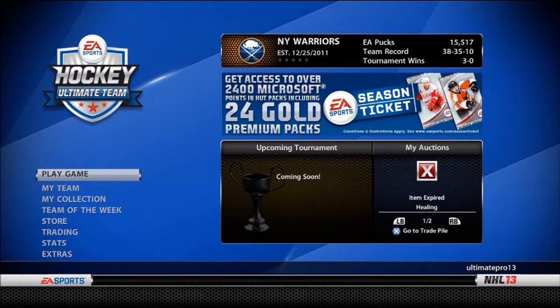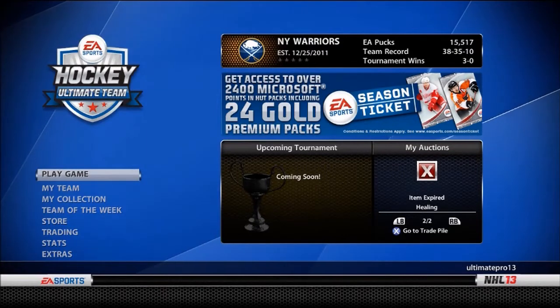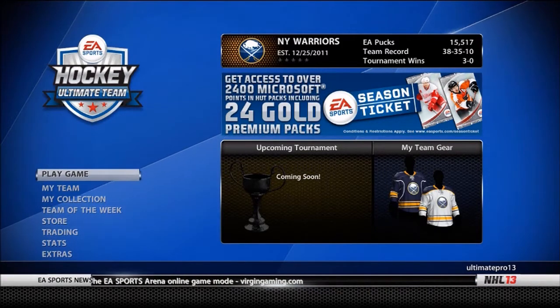If you enjoy this video, let me know if you want me to do a how-to make coins or pucks in FIFA 13 and Madden 13. If you guys want it, I will do that as well. Alright, so there are a few methods I'm going to show you. The first is called the bronze pack method.